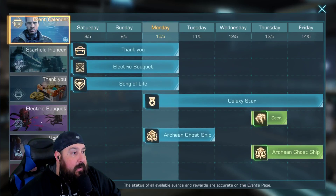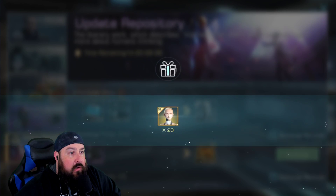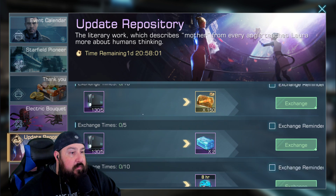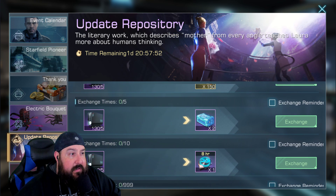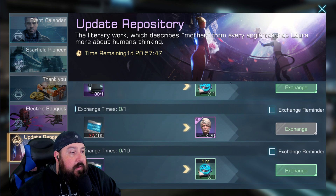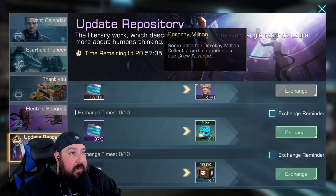Let's go back to the event and the update repository. We definitely want to get Laura — let's go ahead and get her. I want to see if I can upgrade her again. We've got more popular movies to use. The great play here is to go for the Federation Advanced Credits. The epic blueprint chest — getting 10 epic blueprints is not bad either. But really I'm going to have to start pounding pirates to get to at least 100 to unlock Dorothy Milton.